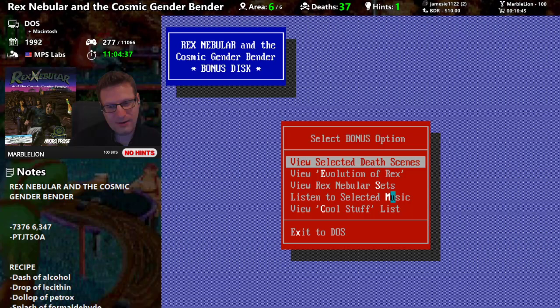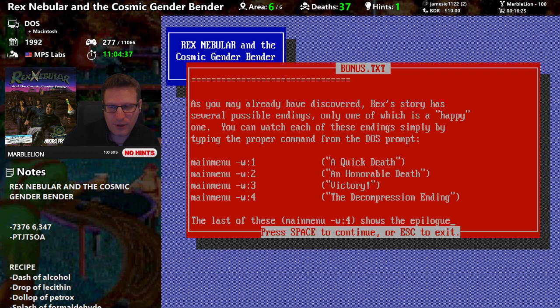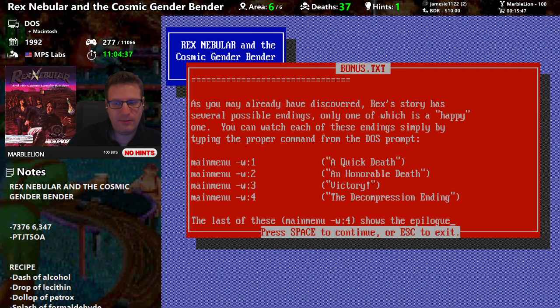The 'cool stuff' list explains cheat options and alternate endings. Rex's story has multiple endings — one is a happy one. From the DOS prompt you can access: a quick death, an honorable death, a victory ending, a decompression ending, and an epilogue. The quick death is probably if you don't install the shield modulator, the decompression ending is if you don't use poly cement to seal the crack in the windshield, and the honorable death is if you don't have the targeting module.